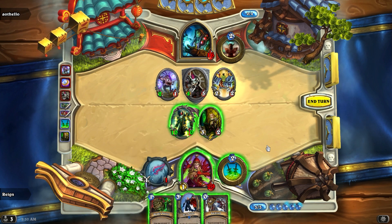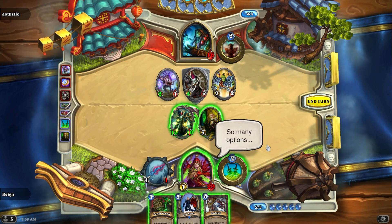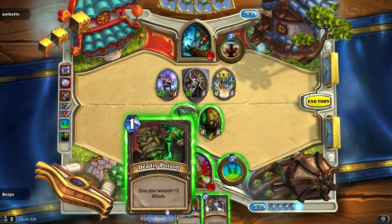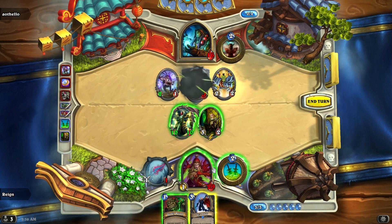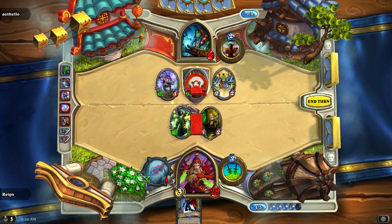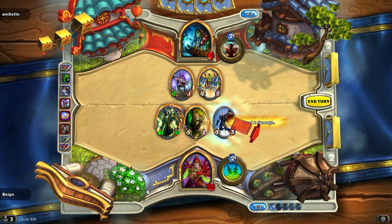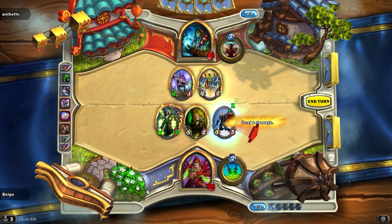I throw out my Knife Juggler, use my Backstab to get rid of the taunt, then use my SI:7 Agent and take the damage to the face. Eviscerate on the taunt, Deadly Poison — then I get rid of the taunt completely, use my SI:7 Agent and go straight to the face with the rest of the damage. One health left — it would have been dead last turn, but I used my weapon on a totem instead just to mess around.